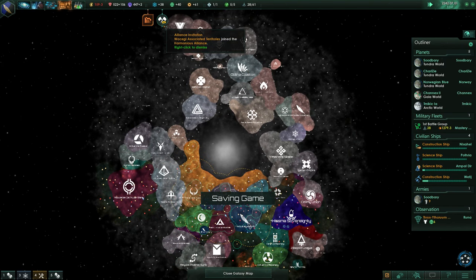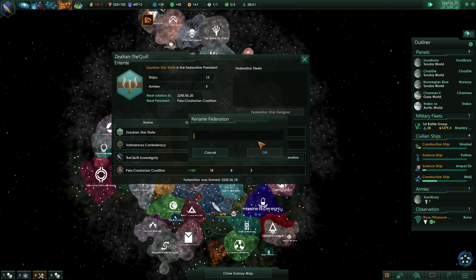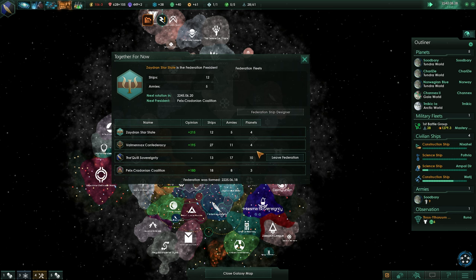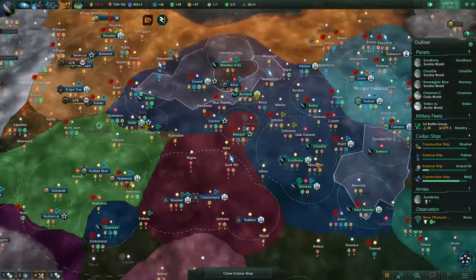Weseji have joined the Harmonious Alliance. What's our federation called? Zadrian the Quill... the Entente - I do like the Entente, that's quite a cool name. But we're going to call this the Together for Now Federation. I let people know there's a possibility I might leave for a little while if I have to go conquer things - it's just a thing that happens.